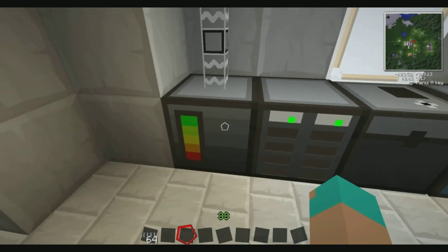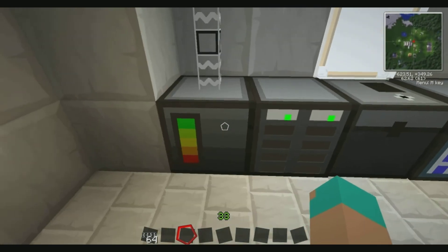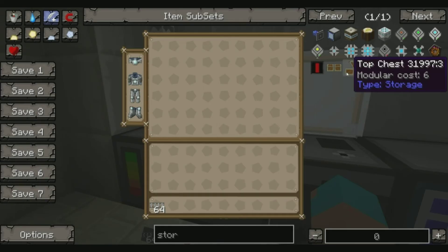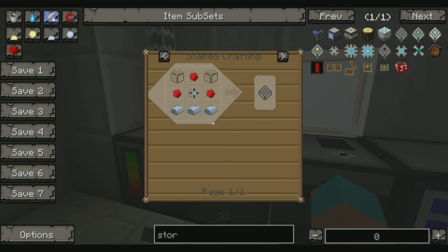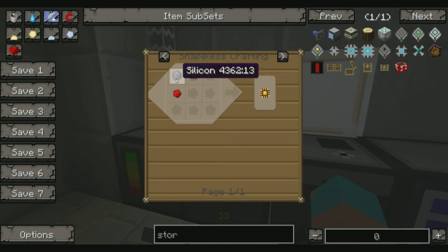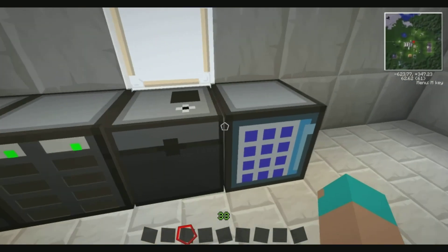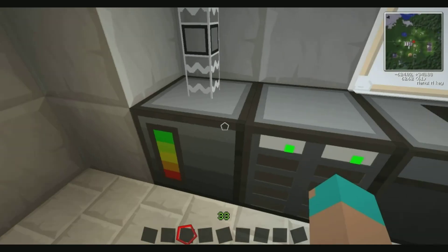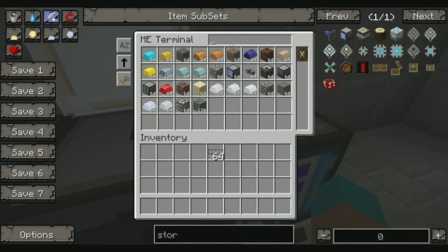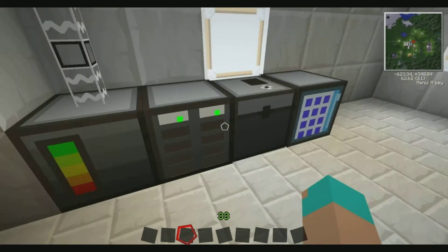That is a very simple storage system. The machines are not very hard to build once you've got the materials. You've got the recipe and usage button that you can click on - if you want to know how to build something, just press R and it brings up the recipe. And if you don't know how to build a certain piece in that recipe, right-click it and it'll tell you how to do it. Once you've learned a few recipes and built the system, you haven't got to have multiple chests - it's all searchable in one little area.